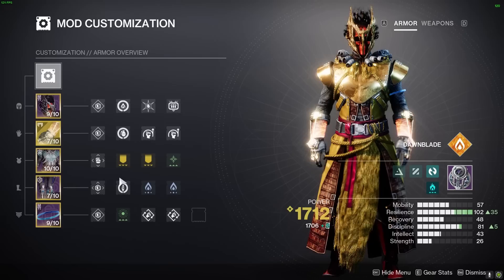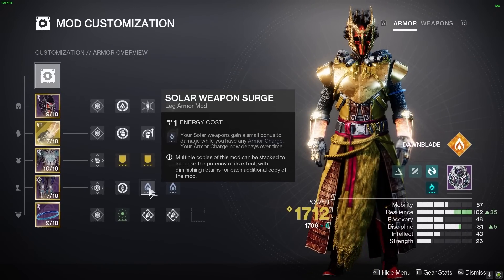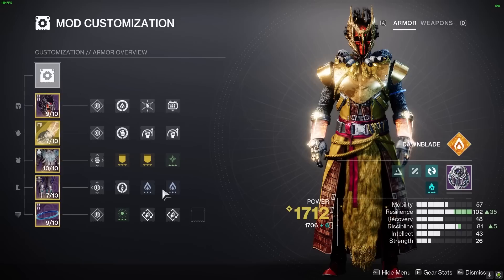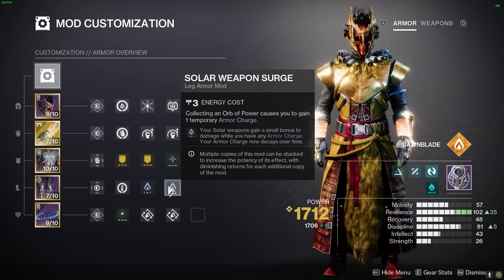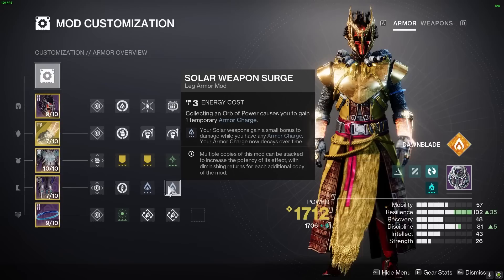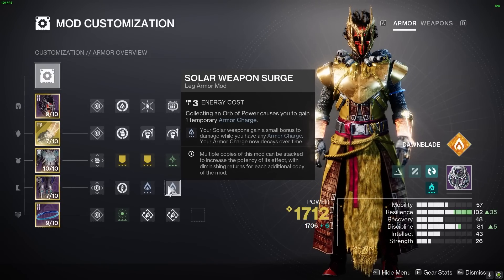And now for the legs. In Season 19 we had the Font of Might mod, but it's been replaced with something even better — the Solar Weapon Surge mods. Not only does it replace Font of Might, but it also allows you to keep up the damage buff all the time. This build is so effective that you'll be dropping orbs everywhere and never lose the buff.